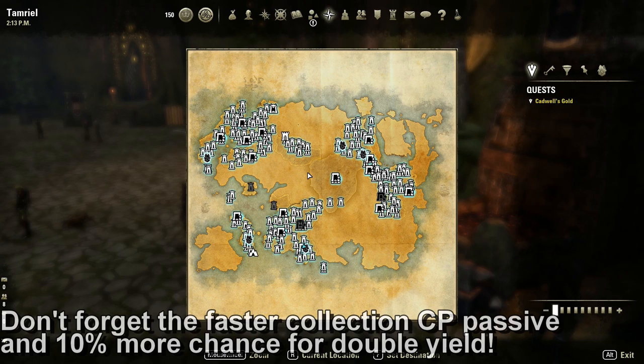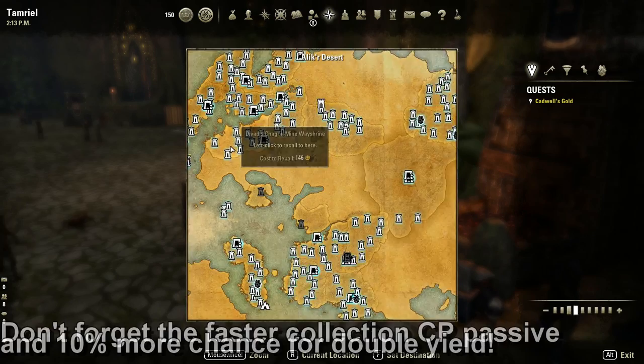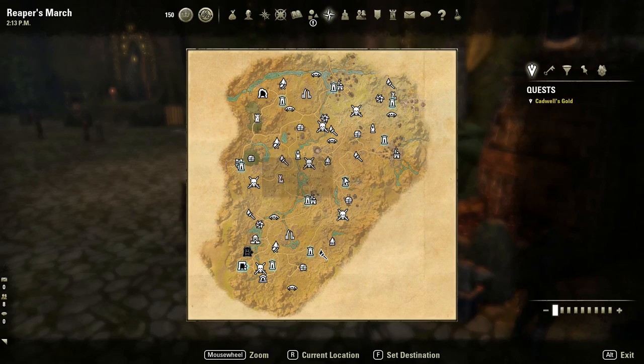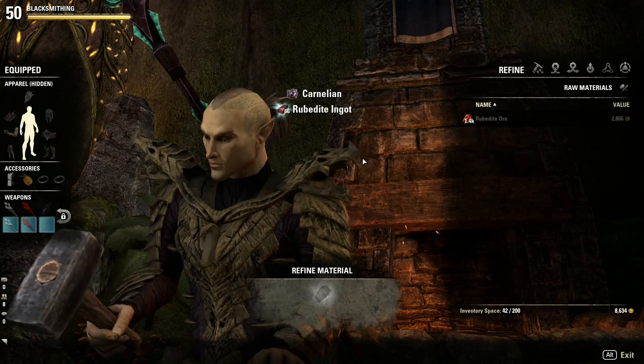It's not worth my time to go for just one or two surveys at a time, so I'll wait and collect at least ten or more — maybe once or twice a week — and stock up on a huge batch of materials. I'm not selling the raw materials because I need them for the crafting writs themselves. Not buying from guild stores saves a lot of gold too. Then when you refine them, you get a bunch of materials like rubidites for the crafting writs.